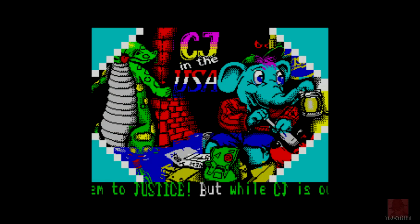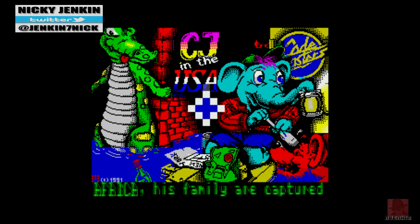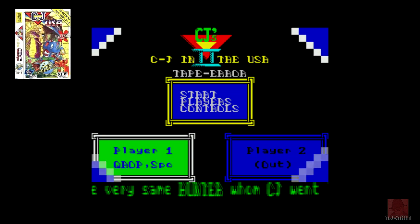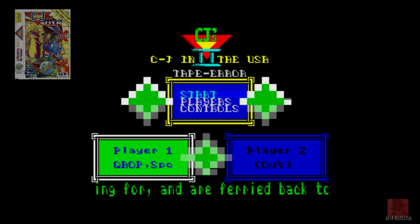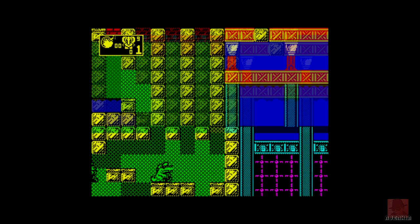Warm greetings everyone, I hope you are well. My name is Nick in the command chair here and we're looking at CJ in the USA on the Spectrum 128k. This was published by Codemasters in 1991 and it's like the sequel to CJ's Elephant Antics, which also came out the same year. It also came out on the Commodore 64. It's a platformer - we control CJ the elephant, and apparently his whole family's been kidnapped.